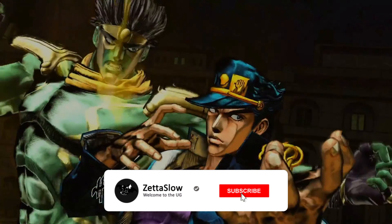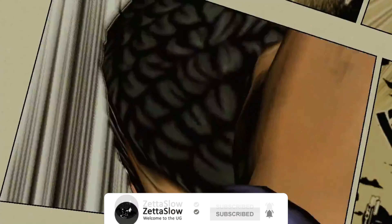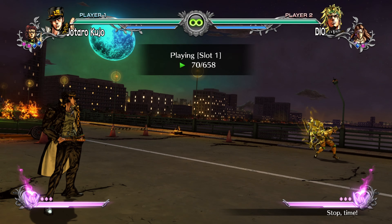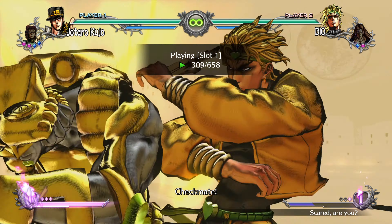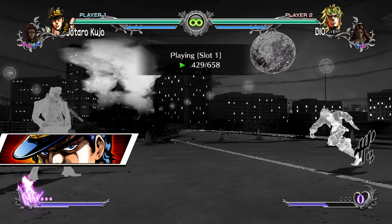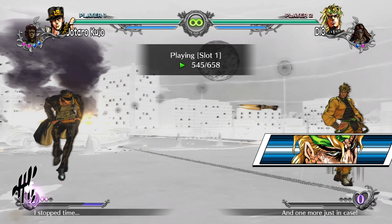As we all know, JoJo's Bizarre Adventure is a very long-running series with very nuanced ideas. All-Star Battle R capitalizes on a lot of these nuanced ideas. For example, Jotaro and Dio can both time stop mid-match — but did you know you can counter a time stop with a time stop? If you are using Dio, Jotaro, or Jotaro Part 4, you can time stop counter someone else's time stop if you have enough meter.